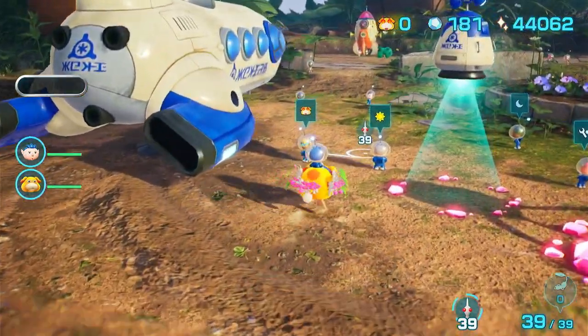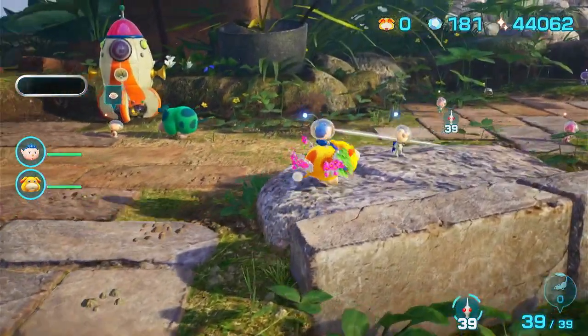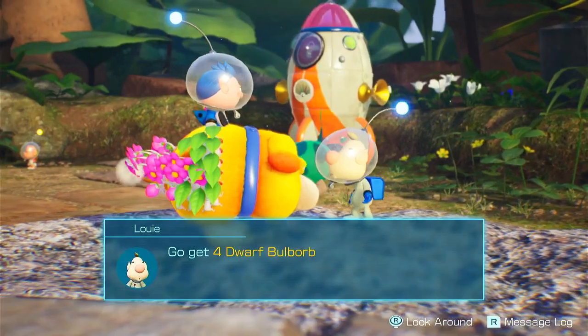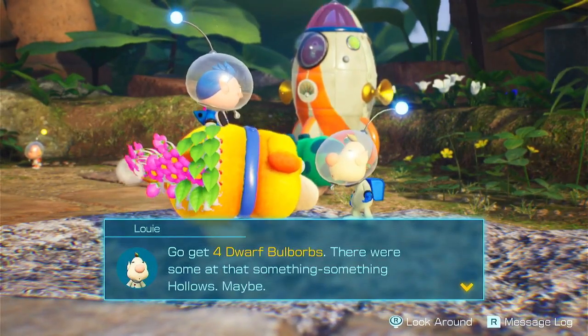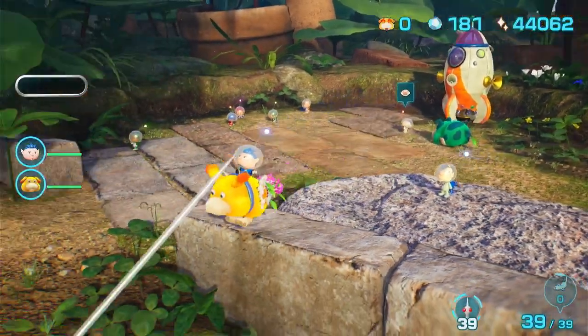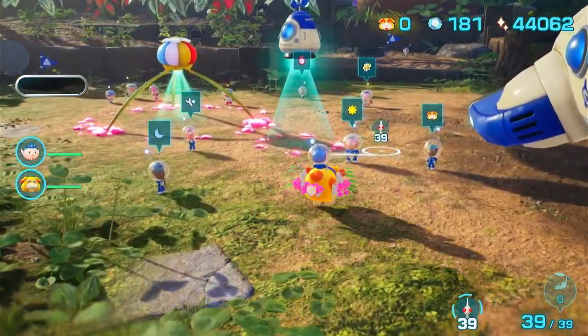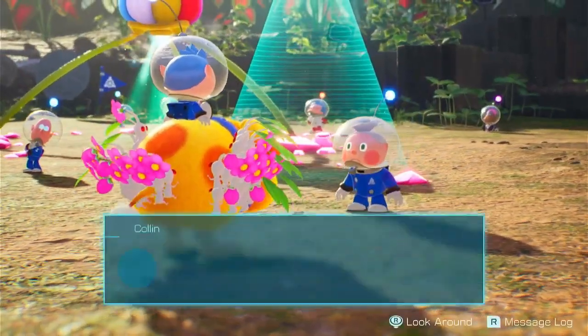Now the other thing we have left to do technically is hunting the things that Louie wants us to hunt — go get four Dwarf Bulborbs. There were some at that Something Something Hollows, maybe. Okay, we can do that. It's probably going to take us some time to try and hunt all these things down, but I'm going to try and do that.